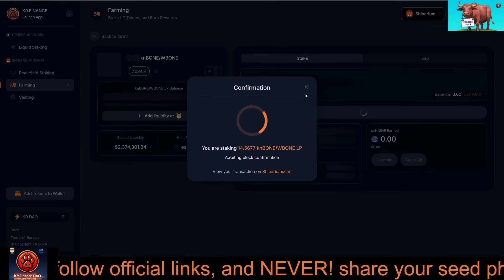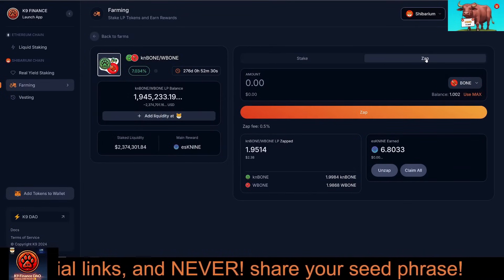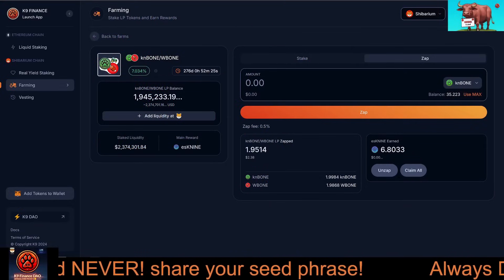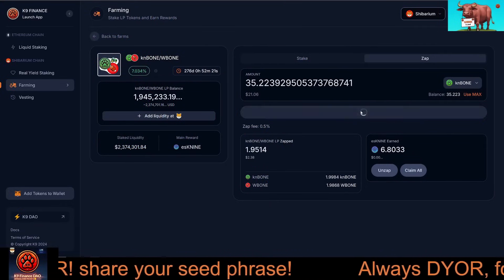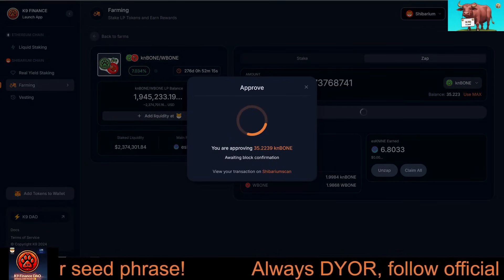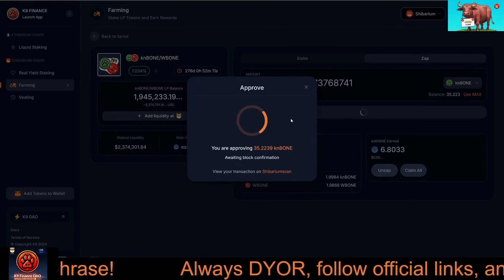Bone Crusher makes adding liquidity even easier with the Zap feature. Instead of manually pairing CanBone and Bone, go to the Zap tab on the farming page, select the amount of Bone you want to use, click Zap, and Bone Crusher will automatically create the LP tokens for you. This feature saves time and eliminates the hassle of managing liquidity pairs manually.